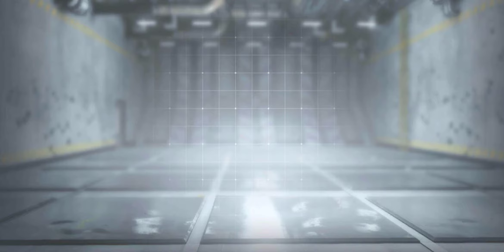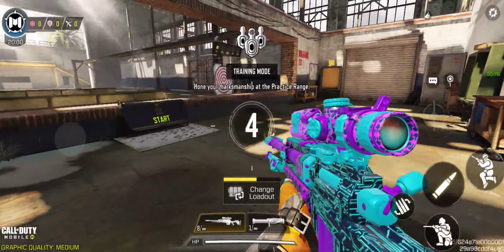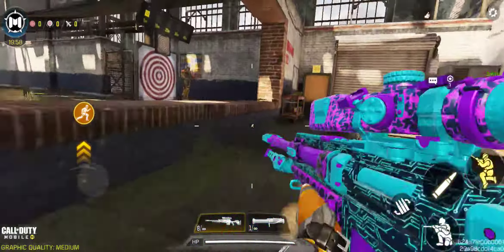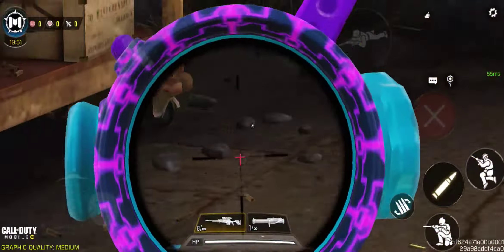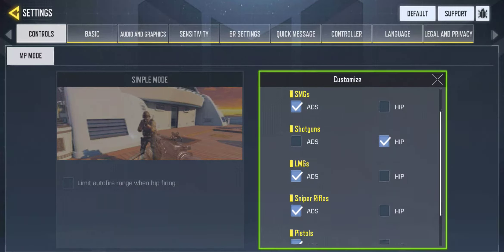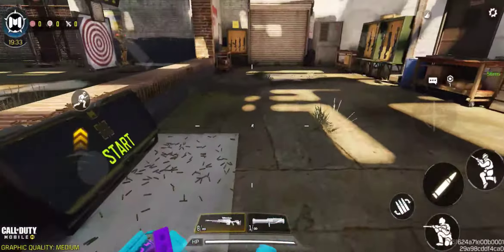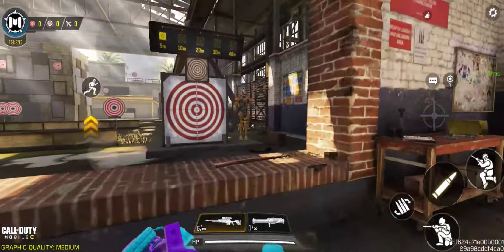Let's go to the training range and do some analysis on how much damage the Locus makes at various ranges. I would say you should always prefer ADS with the Locus — as you can see, mobility is still fine. For the scope, I'm using ADS — aim down sights — instead of hip scope. So I'm not using an open-and-close scope manually; when I click to fire, my scope opens by itself.